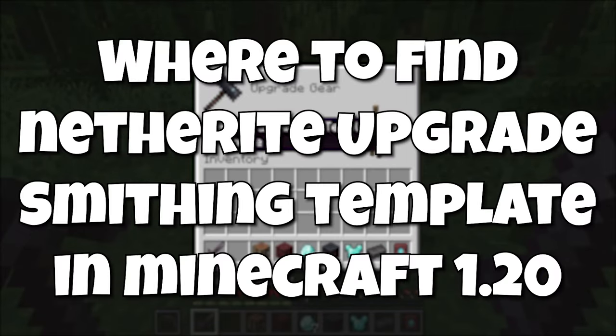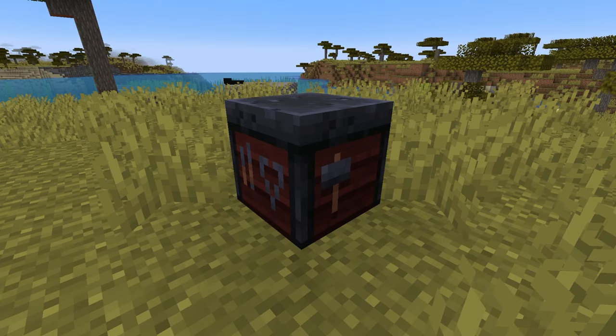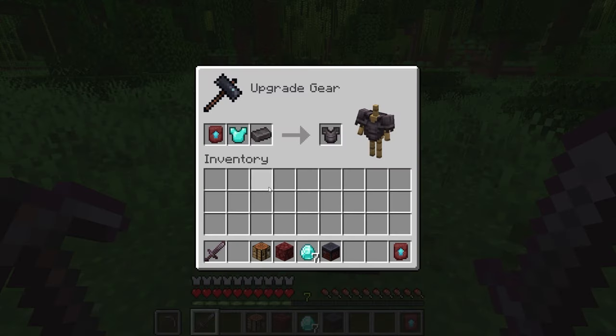Where to find the netherite upgrade in Minecraft. In the next Minecraft update, Trails and Tails, you will need a netherite upgrade smithing template to be able to upgrade your diamond armor, tools, and weapons to netherite. This will be done in the smithing table with a netherite upgrade smithing template, diamond gear, and a netherite ingot.